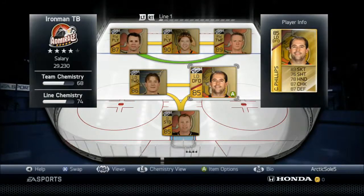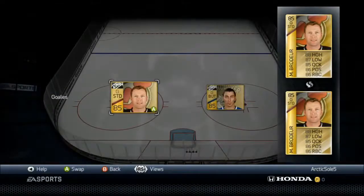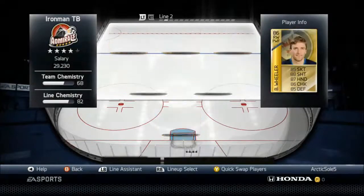I've got St. Louis, Rue, and Perry on the first line with Phillips and Bo Meester. And in net, I've got Brodeur and Luongo, just because they've played the most games.